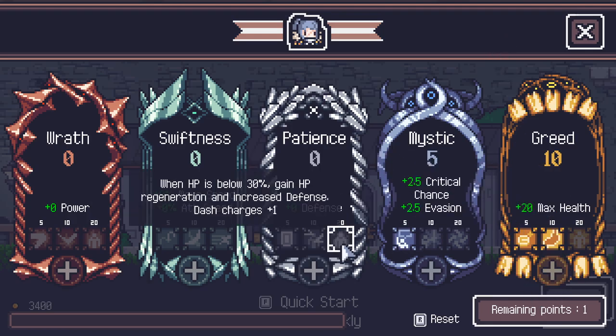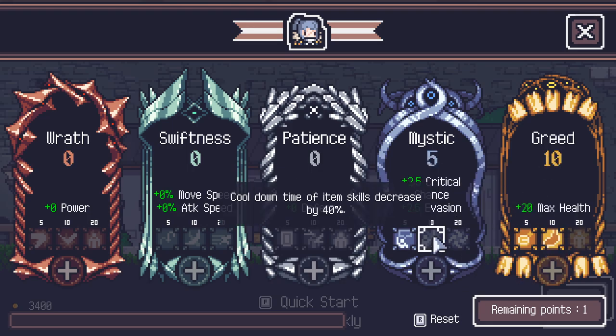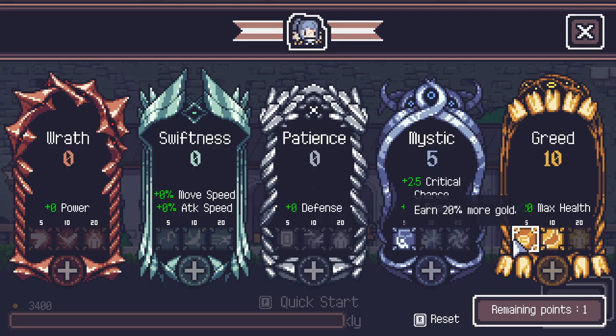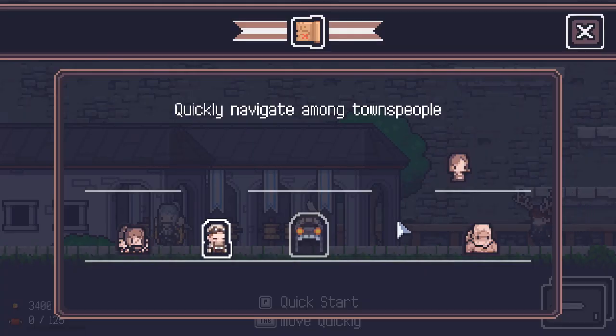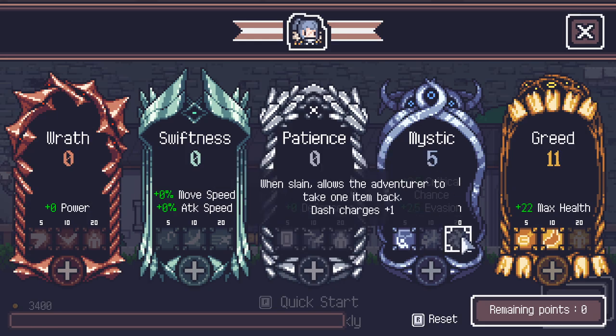Remaining points: we actually do have one. So let's have a little look-see at what we're going to put into here. Do you want more max health? Do you want more critical chance and evasion? Well, we're going to go for this one, I think, just because max health is going to be really helpful to start with. And a lot of people have mentioned to me that we want to be going for this here.